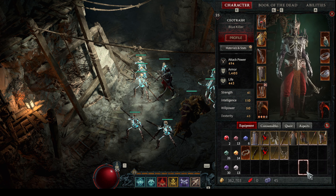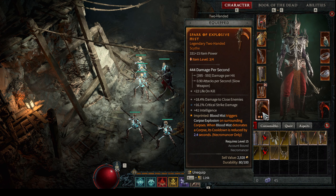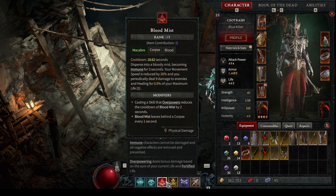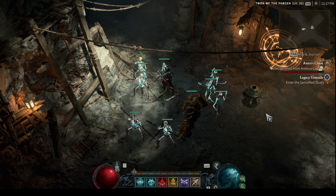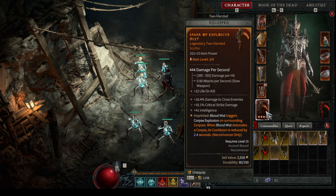Now let's talk about items — what's most important. We need this legendary power: Blood Mist triggers Corpse Explosion on surrounding corpses. The spell's cooldown is around 20 seconds (18.62 with my cooldown reduction), and every time we detonate a corpse it reduces the cooldown by 2.4 seconds. This is on a two-handed weapon because two-handed weapons double the bonus effect — so it would only be 1.2 seconds on any other item slot.